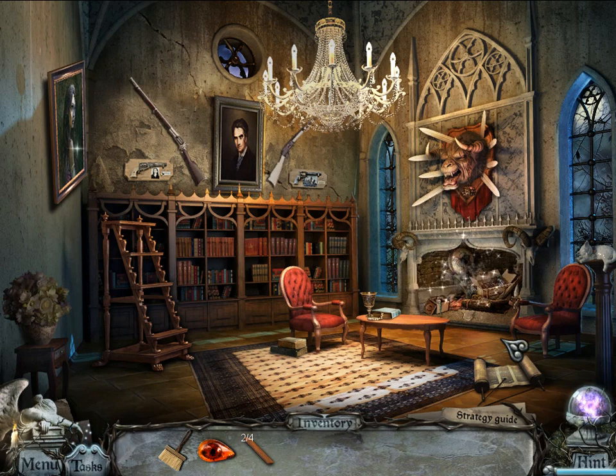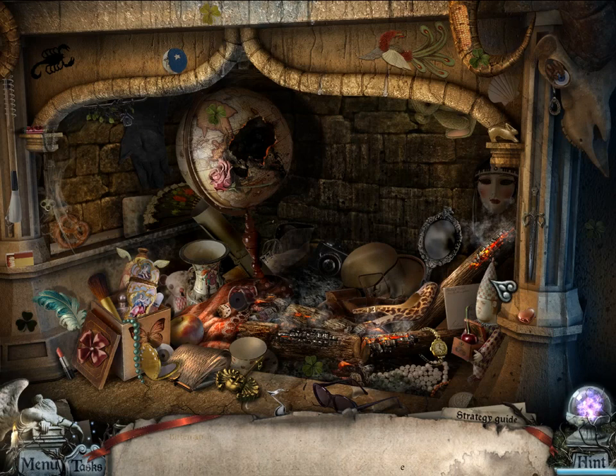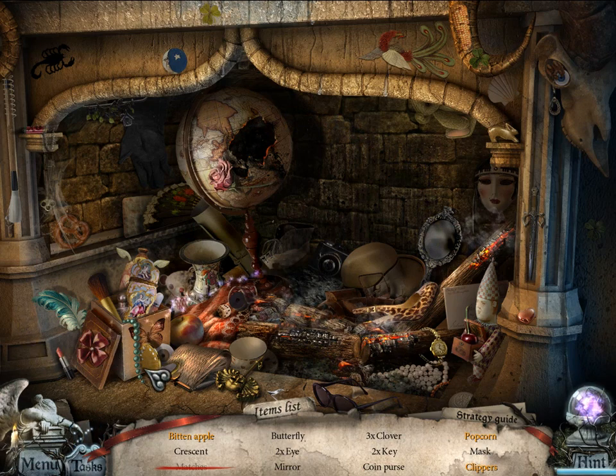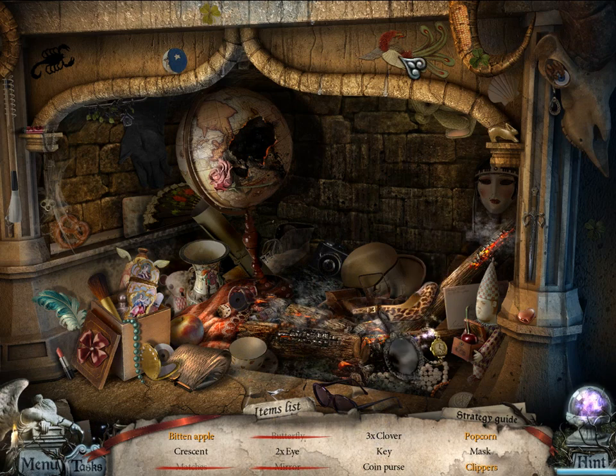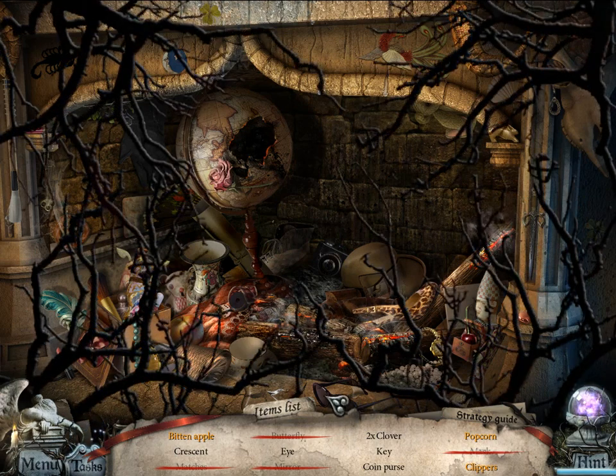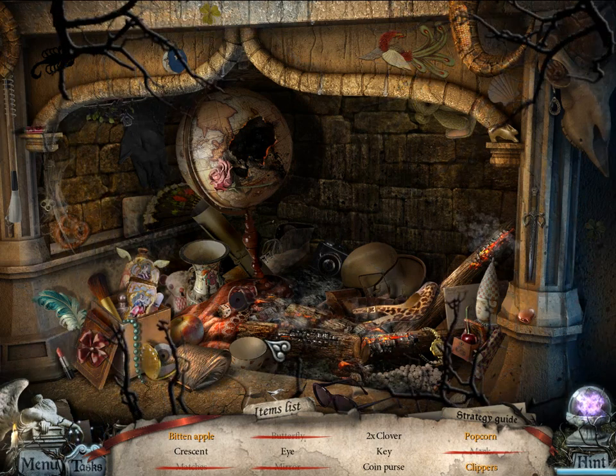It's a hidden object scene, who would have thought? Bitten apple. Crescent. Matches. Butterfly. Two eyes. Six clovers. Another key.